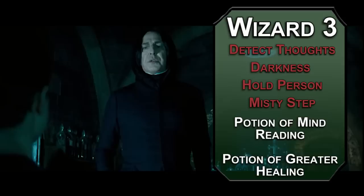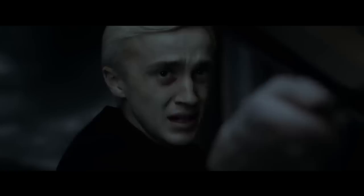Fourth level wizards get an ability score improvement, but we'll go for a feat. The Skilled feat gives you three proficiencies of your choice. Deception, Performance, and Insight will help you get closer to any Dark Lord you're trying to bring down.